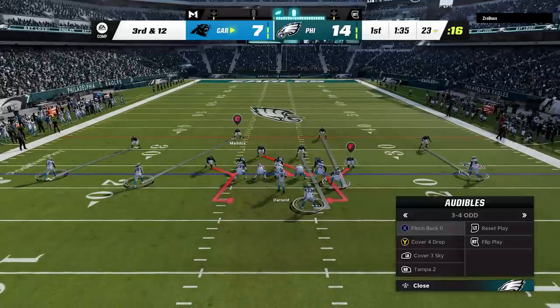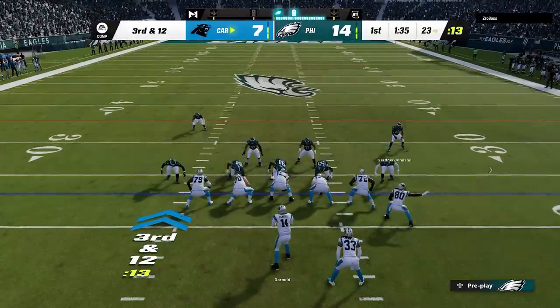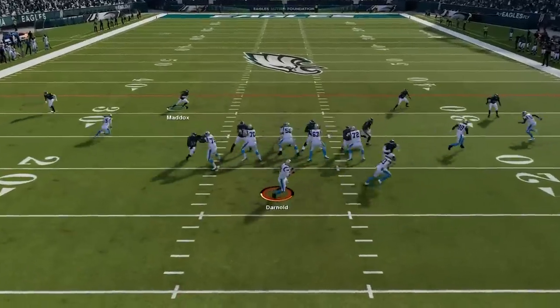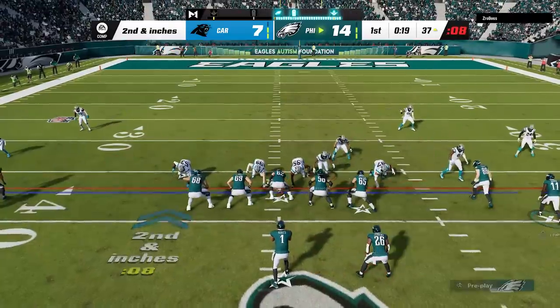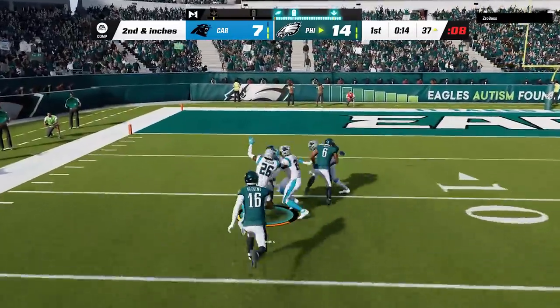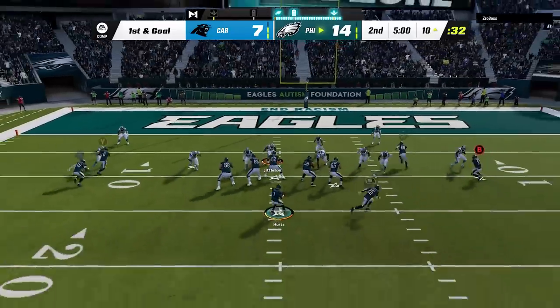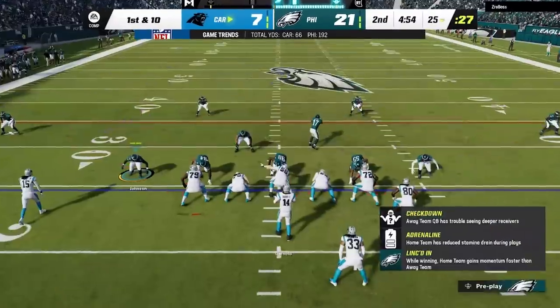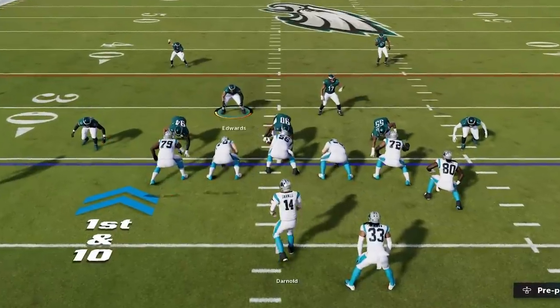On 3rd and 12, he has to throw, coming out with a shotgun look — and this defense is just as effective against shotgun as it is against single back and under center. I switch to the pinch buck zero since I want everyone covered, and he probably thinks I'm still in cover 4. Since I know he has to pass, I kick up the blitz one more notch by simply guessing pass, which makes the rushers ignore any play actions and go straight for the quarterback. Back on offense I run the ball against his blitz, then hit that wheel route one more time to walk in for back-to-back scores.